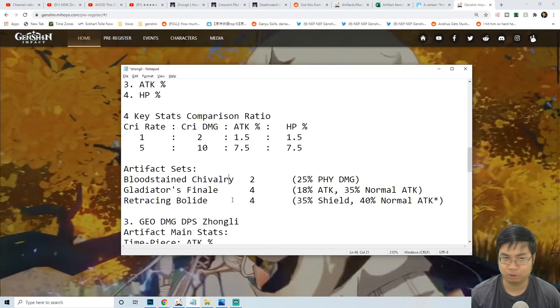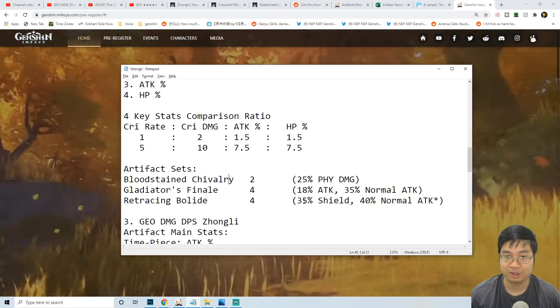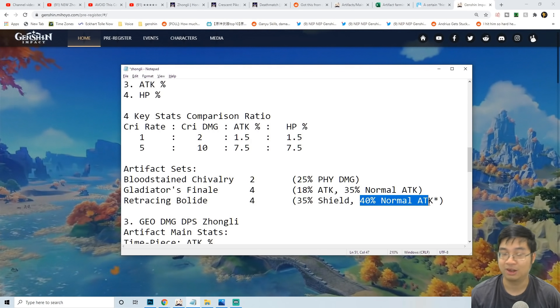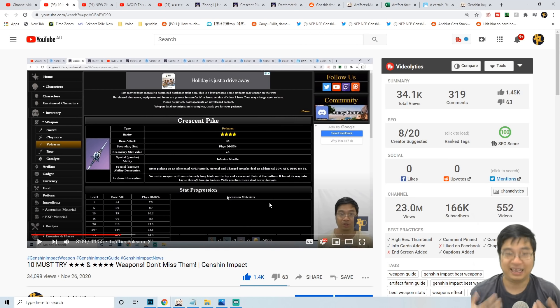If you're going for a shield build or expect to be shielded often, it's okay to go with Tenacity of the Millelith for the 35% more shield and also 40% normal attack while under the shield. This physical build for Zhongli is by far one of the strongest because you can make use of the physical damage sub stats from the Crescent Pike, which is crafted by the blacksmith using prototypes. This weapon is by far one of the best. I actually included it in one of my top 10 must-try weapons video, where I explained how it can trigger multiple attacks and deal significantly more than 20% additional damage.